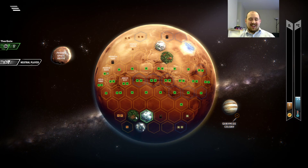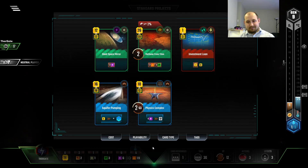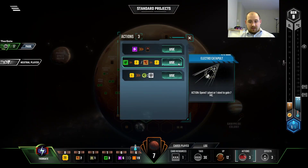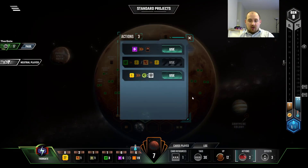I just love that score — it's so efficient. Radchem is good, it can use our steel. IO Mining is good but it feels late. We have no Jovians, so it's definitely not worth the price. Lightning Harvest is awesome. Radchem is pretty good — put them together, you get some pretty good stuff. We really need to worry about oxygen.